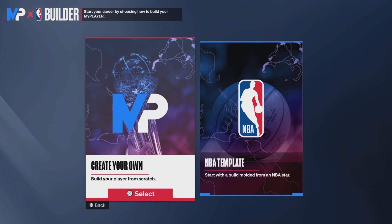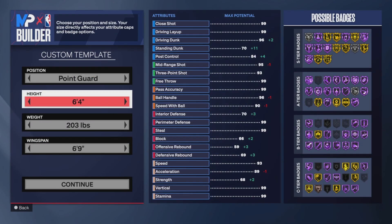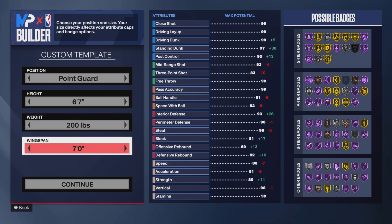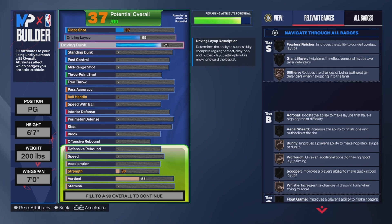What's good, it's your boy Rich World here and I am here to show you the best point guard build in 2K at the moment. So let's get right into it. First you're gonna make them six-seven, two hundred pounds, seven wingspan. I'm gonna upgrade it down to 75, trust me.